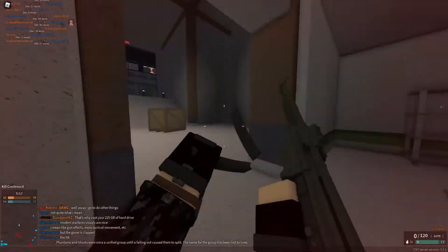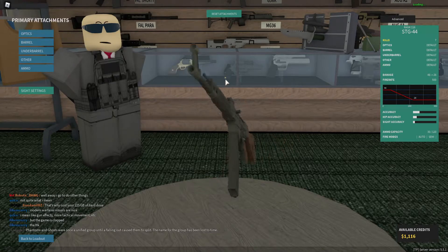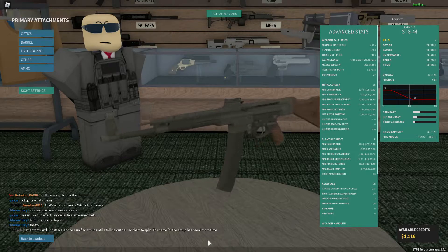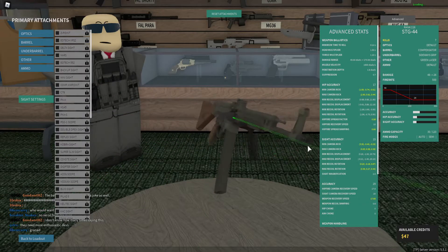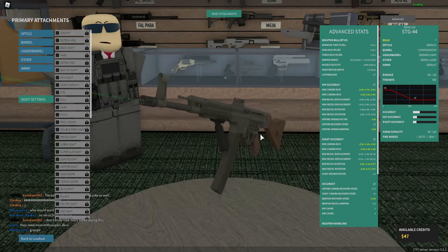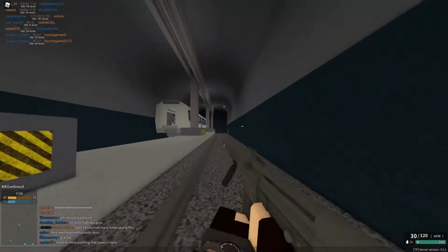Now we're going to give it my typical reduced recoil setup. I'll see you guys once I apply a bunch of attachments onto this. Unfortunately I don't have enough credits for an optic, but right now we have the compensator, sideways grip, green laser, and the default ammo type — that brings the site accuracy up to 15. Interestingly, the sideways grip actually gave the most side accuracy improvement out of all the other grips, which was a first for me.